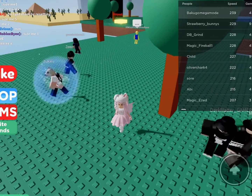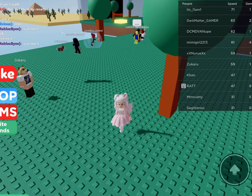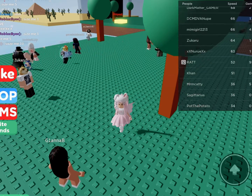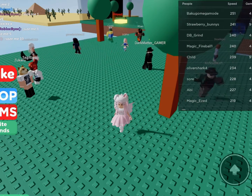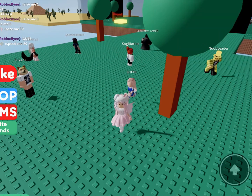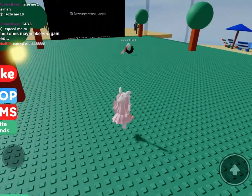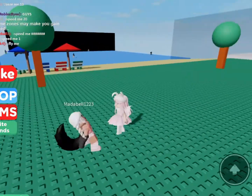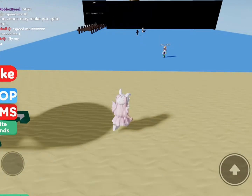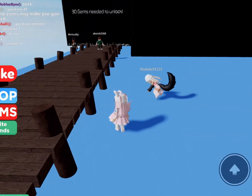Do we have five gems by now? I'm going to try to find myself on the leaderboard. It keeps moving up and down — this is so annoying. I'm just going to try my luck. Did we do it? We did it! We unlocked this area! There's grass, trees, and a beach here. I'm so happy we unlocked this!